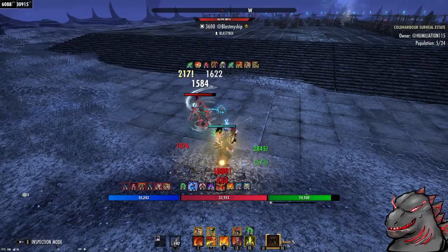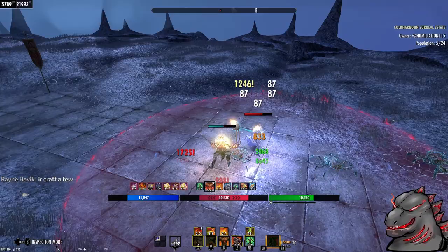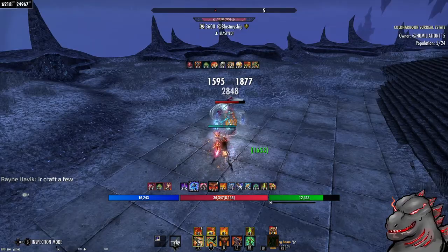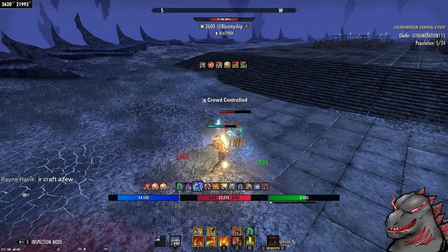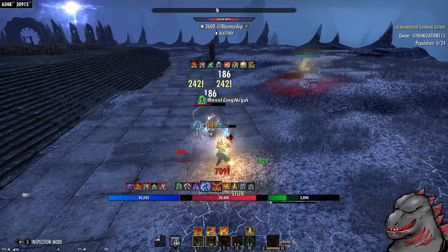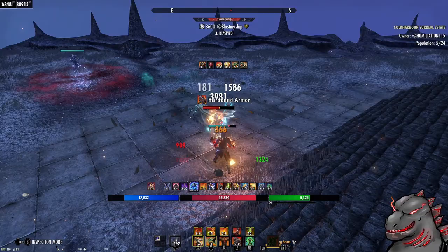If somebody is using Mars Bomb against this set, it basically cancels each other out — you're a little squishier, and if you don't have access to the cleanse, this set is definitely going to roast you. Mars Bomb is really the only counter to this set, and that's concerning to me because it's going to force even more people to run Mars Bomb. I think they need to address Mars Bomb immediately. I hope Star Venom doesn't get nerfed to the point where Mars Bomb just completely outweighs it.